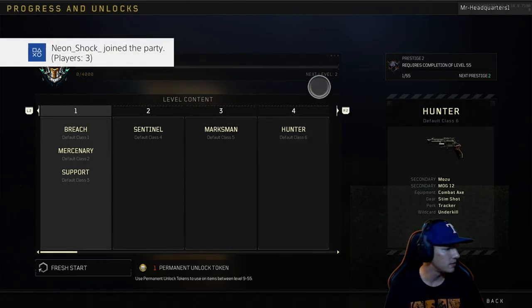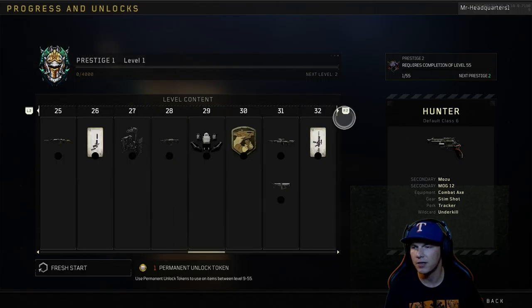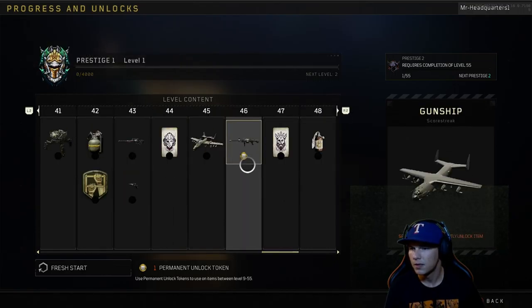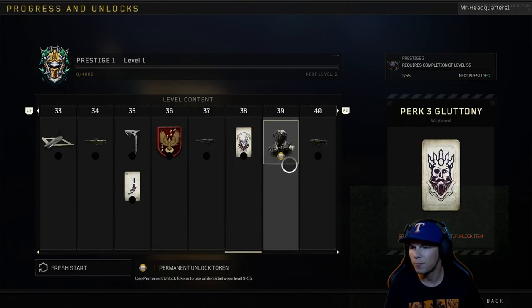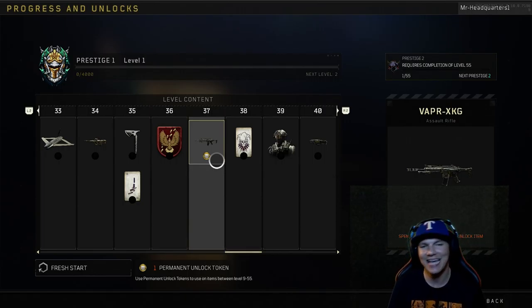Let's jump in and decide what to use the unlock token on. I think I know what I'm looking for — there it is right there. This is exactly what I'm going to unlock: the Vapor XKG.